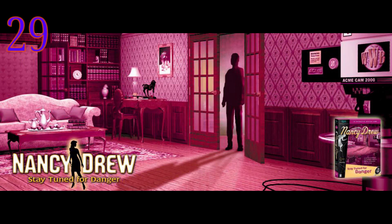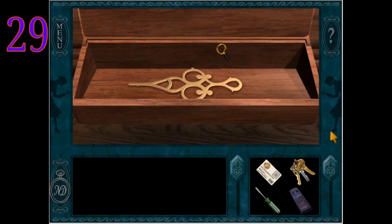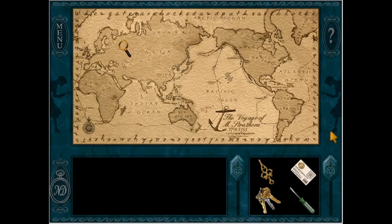Coming in at case number 29, we have Stay Tuned for Danger — the second Nancy Drew game of all time. This is still Her Interactive finding their voice. A lot of puzzles in this game lacked explanation — that's a huge drawback. You don't know when you're actually making progress or how to move forward, and that stems from lack of explanation on puzzles or even finding the puzzles. The first time you enter the prop room, if you don't find the five or six things you need to pick up, the game's progress goes to a screeching halt. It almost becomes a hidden object game.